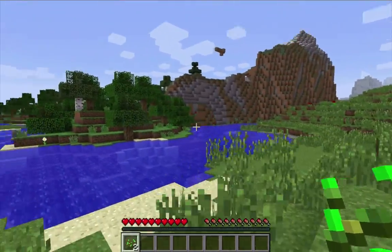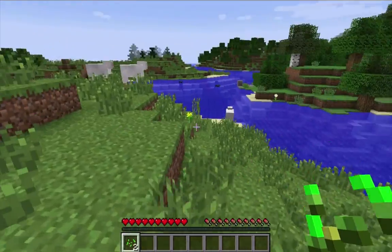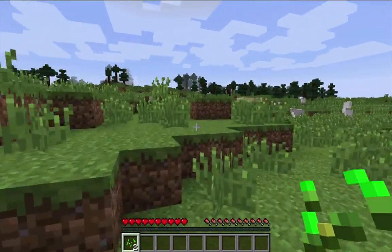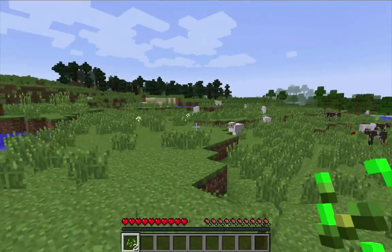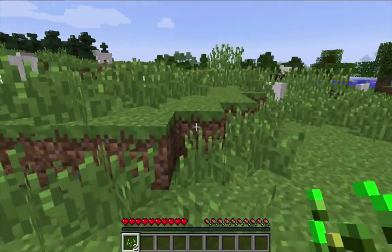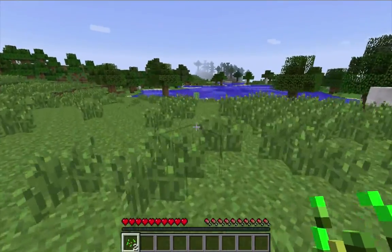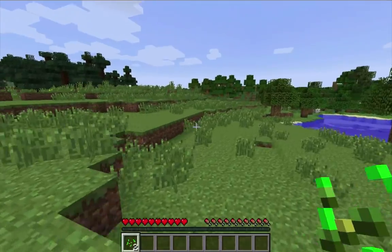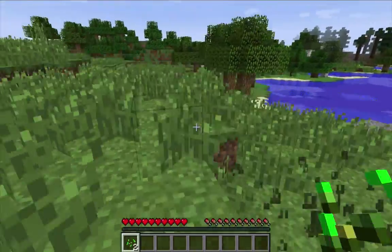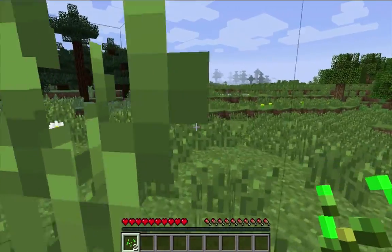There's some mountains — extreme hills maybe over there — and there's a river, so we can actually just build right here. It's almost flat; we're gonna just sort it out. Over here we can make some sheep farms, cow farms, we can play with some horses. I don't know, I can't see any animals right now but maybe someone over there will play.